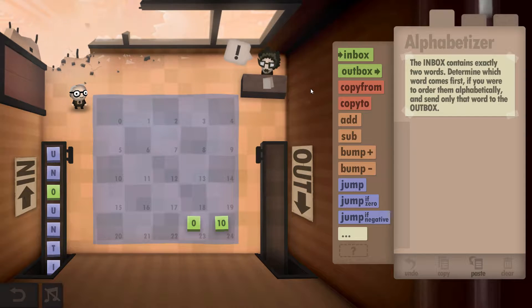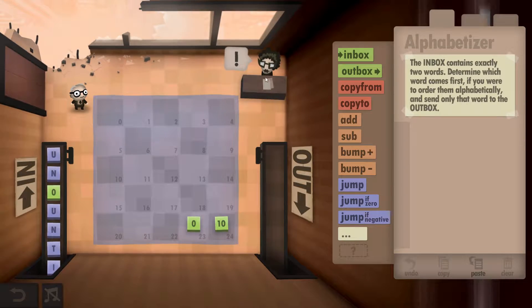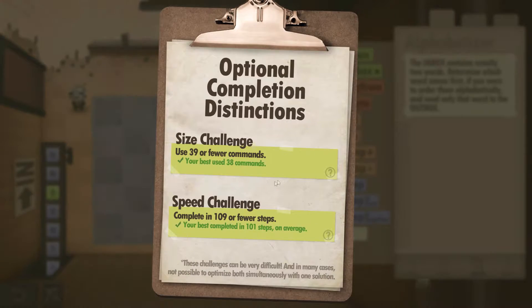Hey guys, super cool Dave here. I'm currently playing the Human Resource Machine — this is Year 36. I'll be showing you how to get both the size and speed challenges. The challenges are: use 39 or fewer commands and complete in 109 or fewer steps.